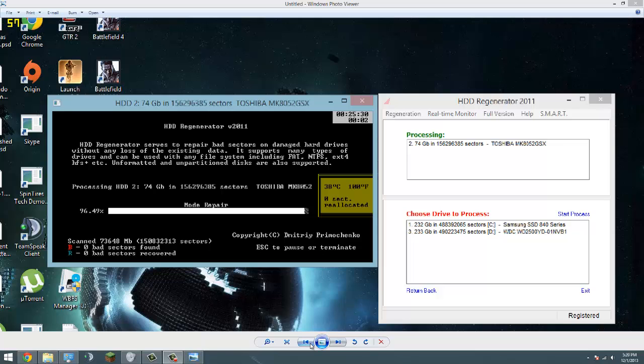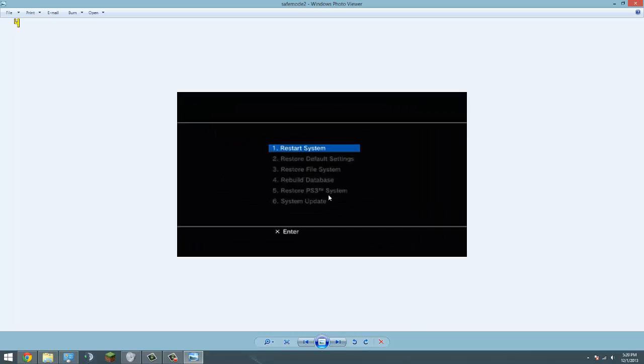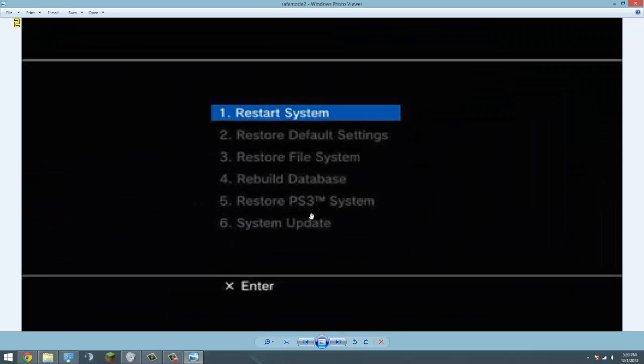The first order of business to fix that error is to go into safe mode. To go into safe mode, all you have to do is hold the power button down — this works for all PS3s. You hold it, you will hear a beep, and five seconds after the first beep you should hear another beep. The system should turn off. Then you start it again and hold it. Where the third beep should have been, you will hear two beeps, and once you hear two beeps you should come up to this menu.